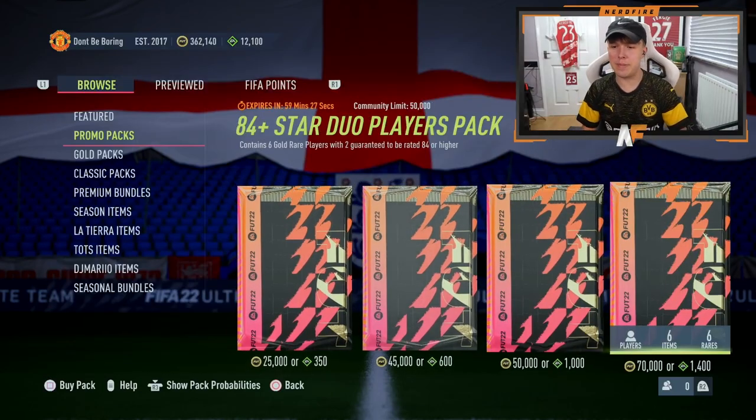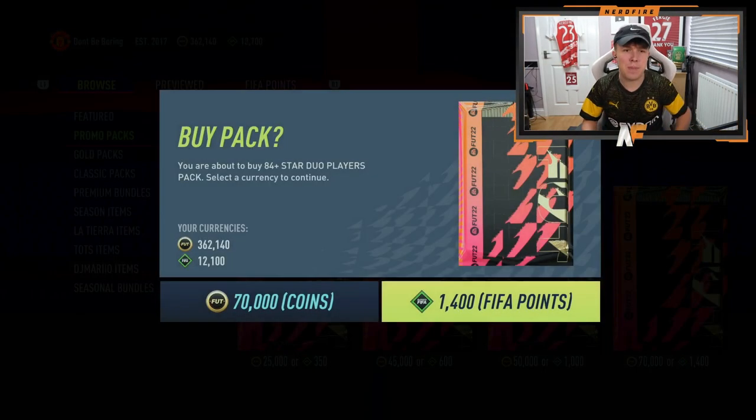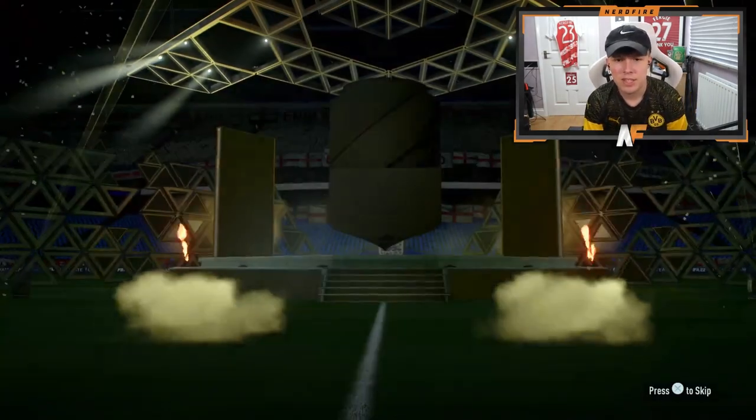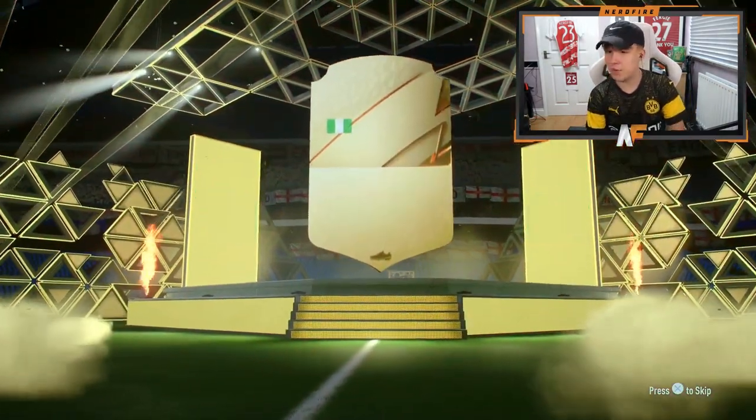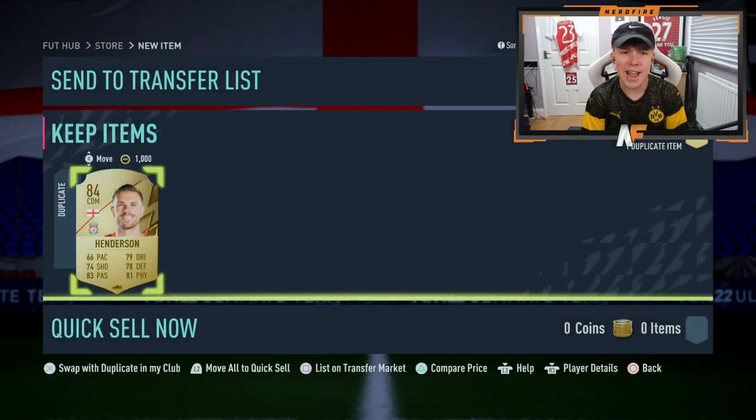The Bundesliga Team of the Season is here. We've got 84 star duo packs again. They're going to make me buy these. First pack - that's terrible. It's not even a walkout in the first one. Right, if we don't get a walkout out of the first three, we're going straight back to the 50k packs. We got Ndidi and Henderson in our first pack.